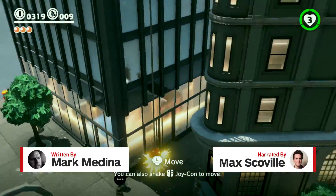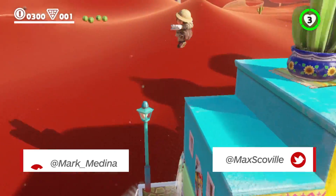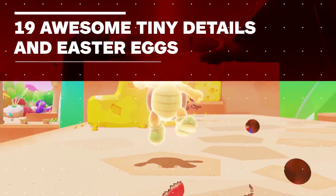Super Mario Odyssey is a brilliant game where you discover a huge amount of awesome secrets across a ton of new worlds. It seems Nintendo hits something amazing in every inch of this game, so here are a bunch of the coolest tiny details and Easter eggs we've found so far.